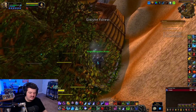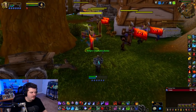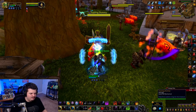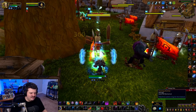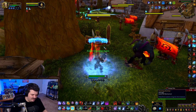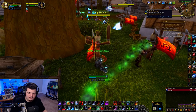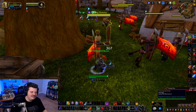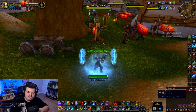Let me show you what Lichborn looks like. Starting at 38% HP, I pop Lichborn, hit Obliterate, and spam Death Coils into myself. My health goes up quite a bit and we're back at full HP, while my offensive pressure has been through the roof. If you do this properly, you can get a full HP heal. Pair Lichborn with offensive cooldowns or wait for the Unholy Strength proc from Rune of the Fallen Crusader, which increases strength by 15%, giving you the biggest Lichborn Death Coils possible. I'll have the Lichborn macro linked in the description.